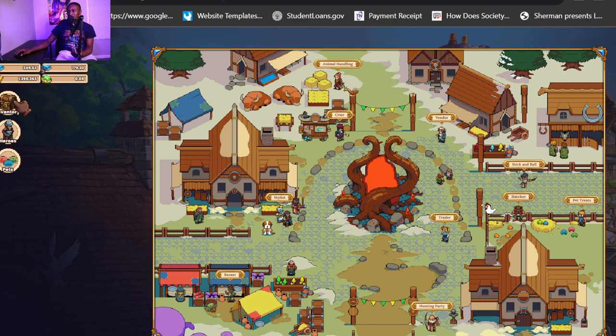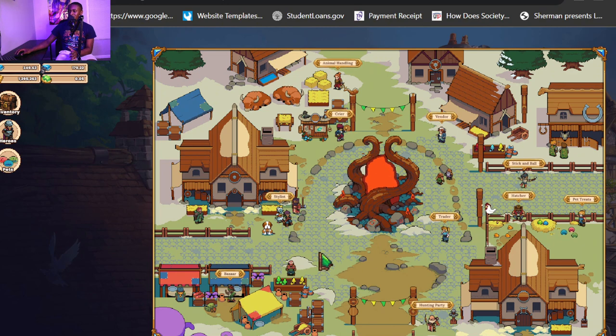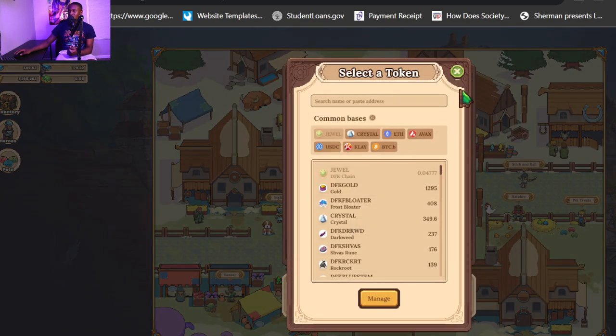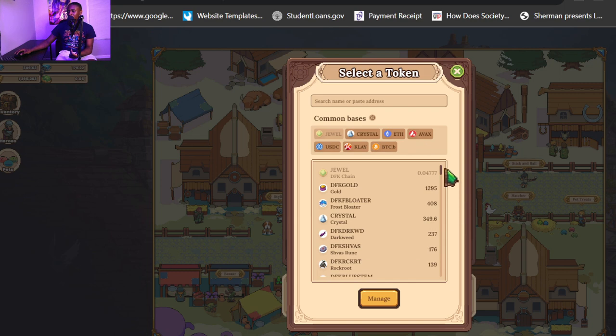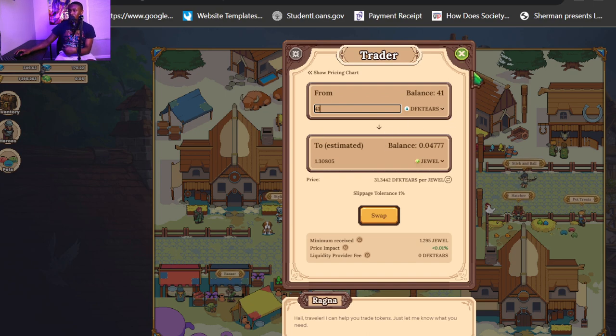Let's get into it — how can you stack? This is one of my wallets. These are some of the items I have in this particular wallet. I always say the trader and the bazaar are key. Since they introduced the bazaar, that's going to be something major if you plan on trading items that have low liquidity. When you go to the trader, you can trade items like tiers and runes for JEWEL. Right now in this wallet, I got about 41 tiers, and if we do tiers to JEWEL — 41 tiers — that's about 1.3 JEWEL.